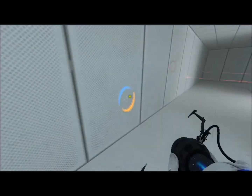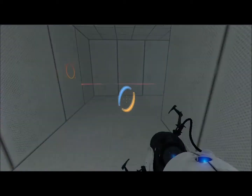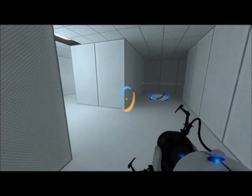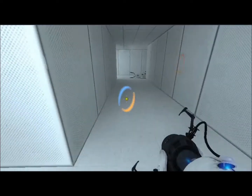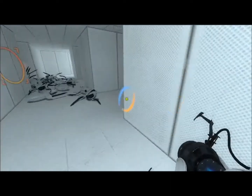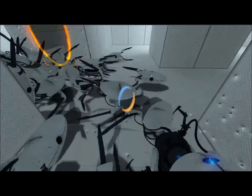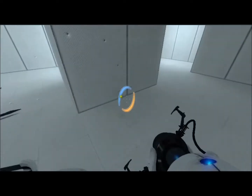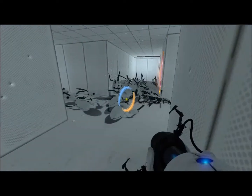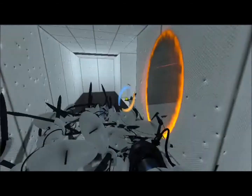Some of them are jumping out of the portals. Need to put a cube there. I might be stuck in a loop — nope, not a loop. This is the beginning again. These are all the turrets that I've taken out. Look at all of them here. I can't even move.